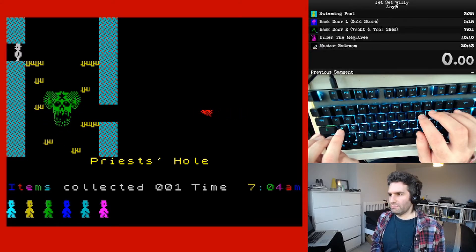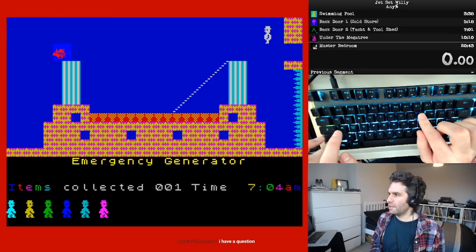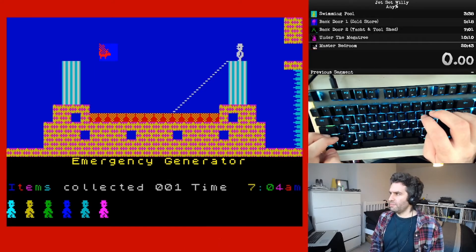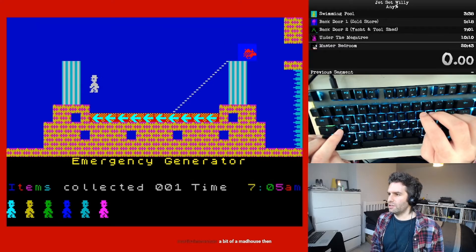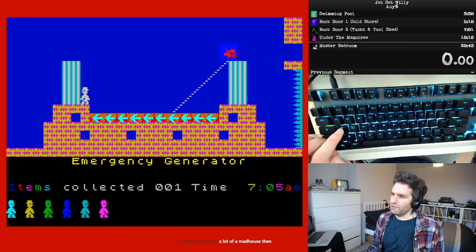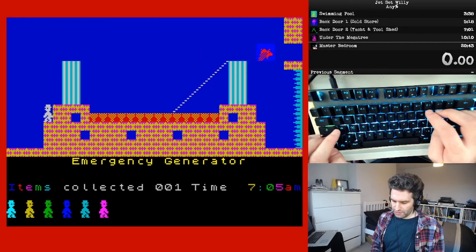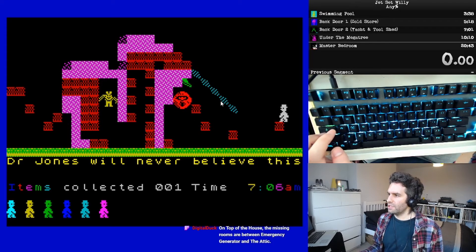Now the emergency generator — you very quickly have to avoid falling to your death, so the best thing to do is just hold jump and that will get you across to the top of the chimney. With the emergency generator it's a pretty simple level — just run down the steps; there's a conveyor belt here so you can take your fingers off the movement buttons. This pig's not even going to be an issue. Next we're going to jump from this platform here rather than going down to the bottom, and that lands you on this platform.